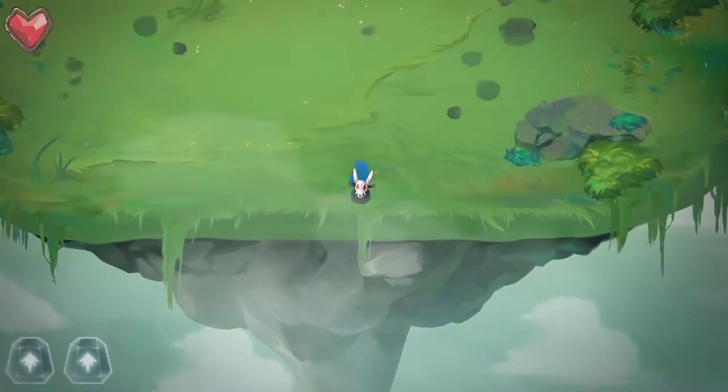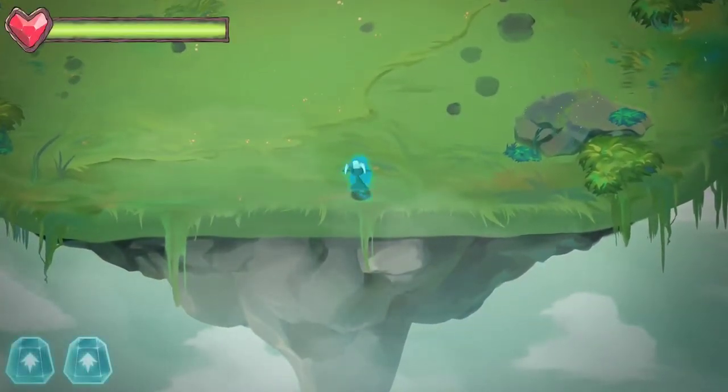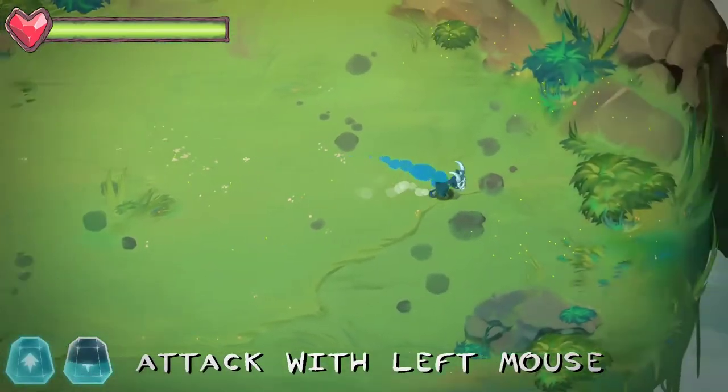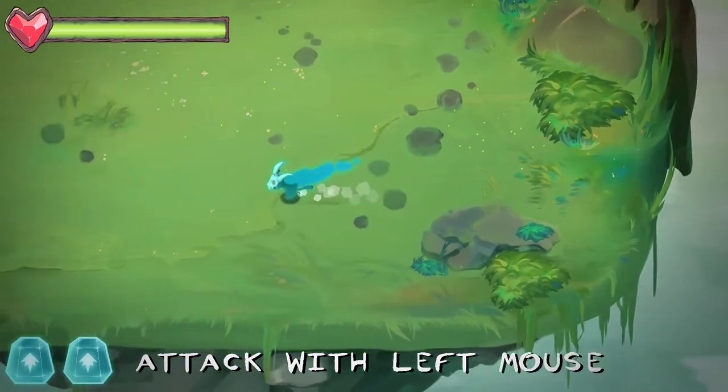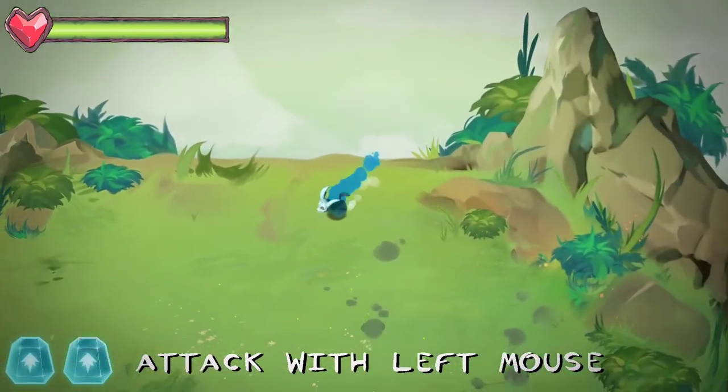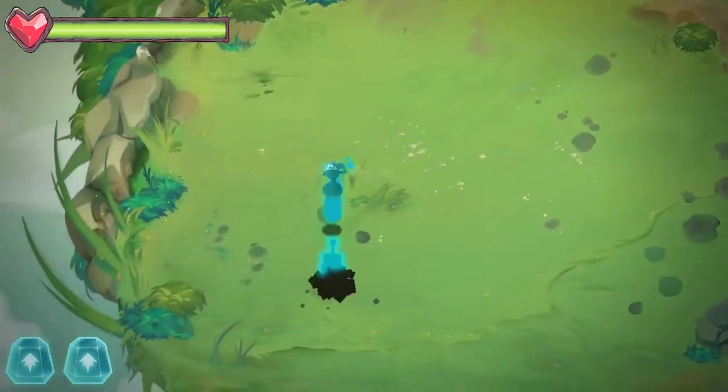I have no idea how to play — it's supposed to be like a hack and slash. What are the controls? Send help. Shift to dash, okay sick. Space is also the dash. Attack with left mouse, and ward with right mouse.